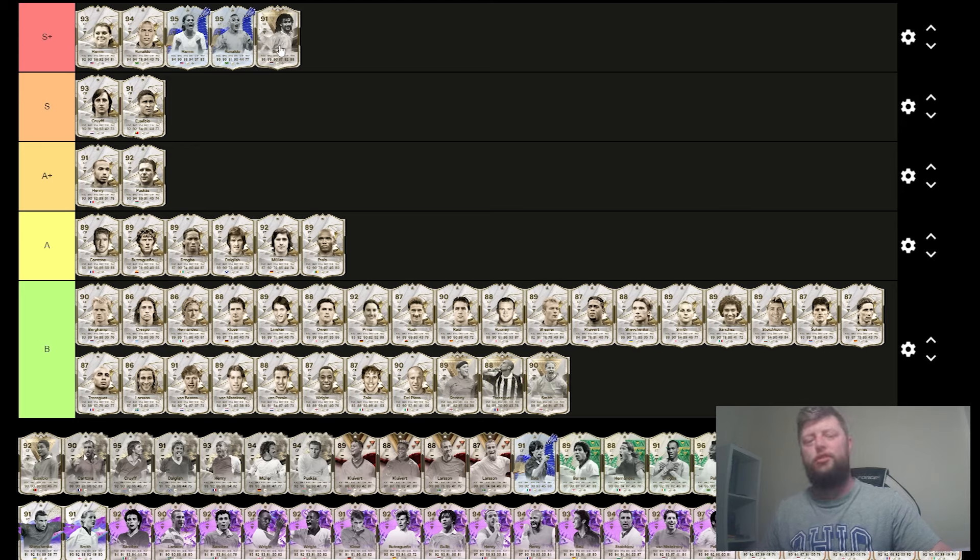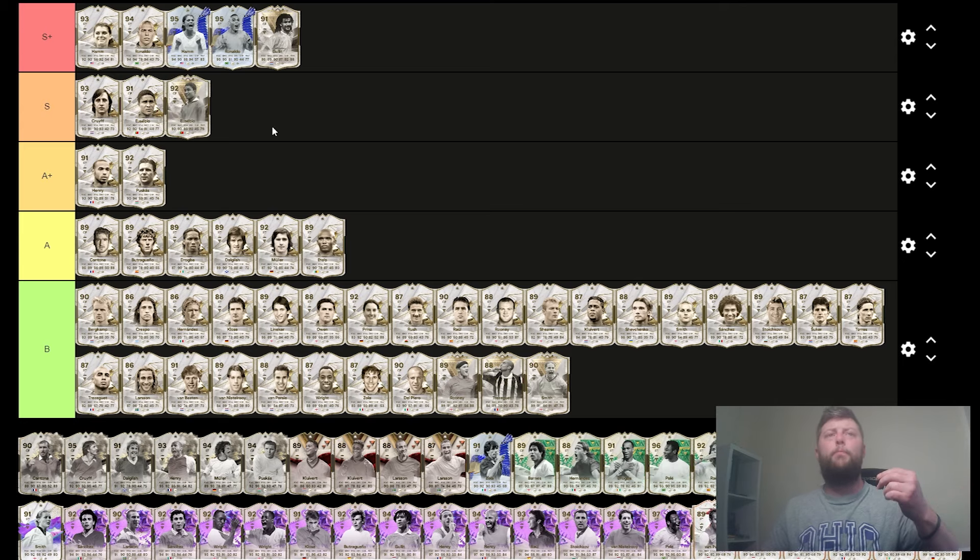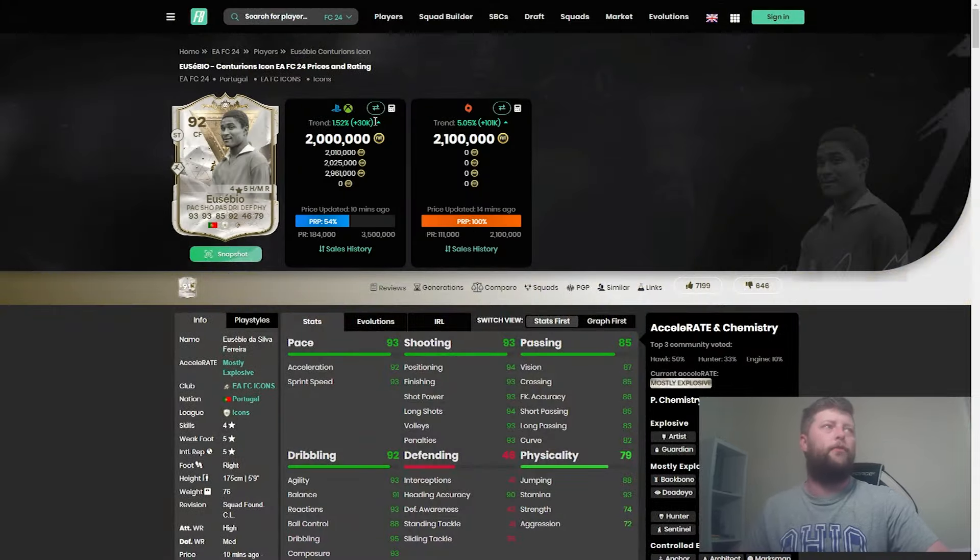Hullet, on the other hand, is just a freak of nature — whatever position you put him in, he's just perfect in any way. Eusebio I'm going to bring down a little bit. They were released so close to each other. His SBC was about 2.4 million — a cracking SBC. With Mbappe next to him as well, you could literally get two strikers that would last you to Team of the Season very, very comfortably.